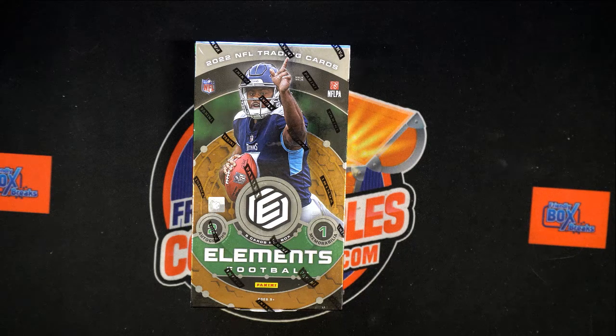It is time for some Elements! This is a 2022 Panini Elements football hobby box break — a random team break. We're gonna be shuffling up teams and names to determine who gets what. We're gonna run owner names through the randomizer seven times, then do the same with the teams, pair you up on a spreadsheet, and give you a moment to chat and talk any trades you might want to do.